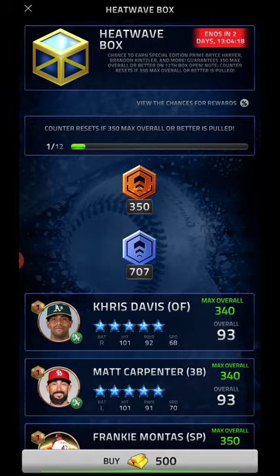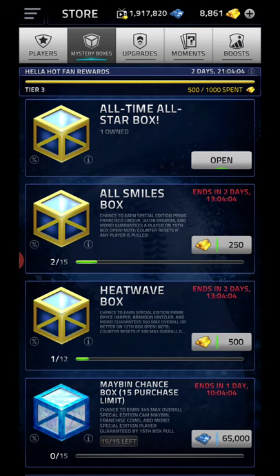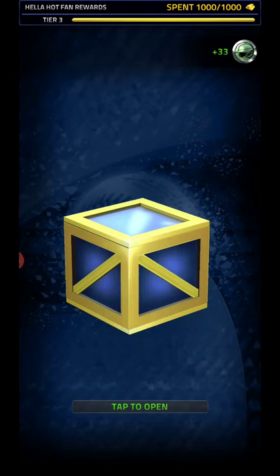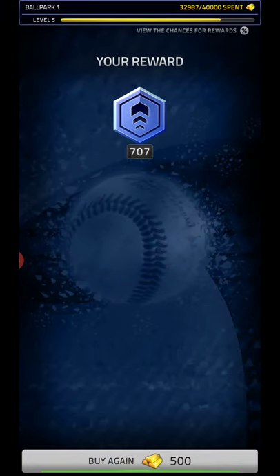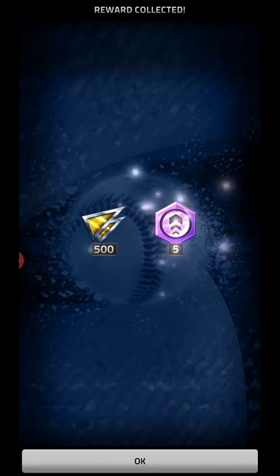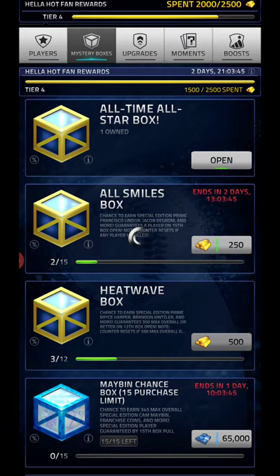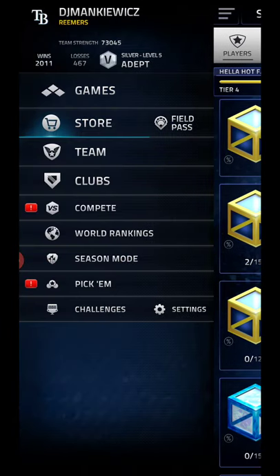Now we'll get into these Heat Wave boxes. Who do we want to see? I would take the pitcher, I would take the reliever, and Harper would be nice. I don't know if I need Garver or not. But 365 is the best regular player in the game right now, so that would be cool. First box — XP. Second box — XP. Two more and then three more. Next box we get Machado, 355, third base.